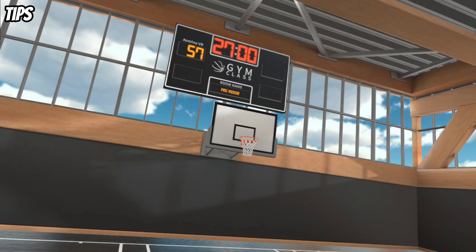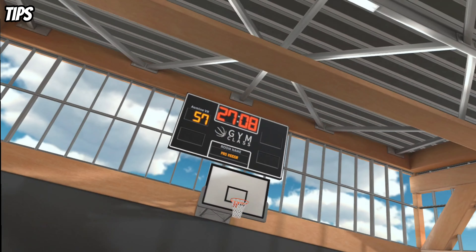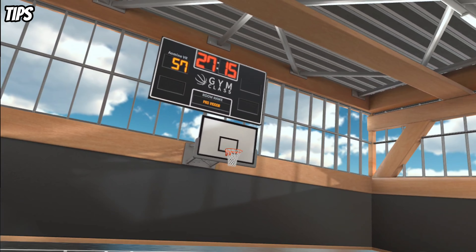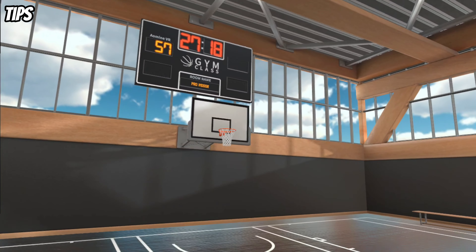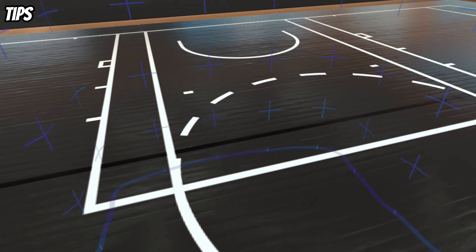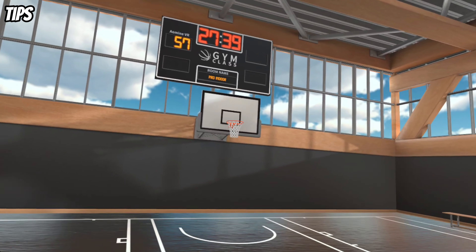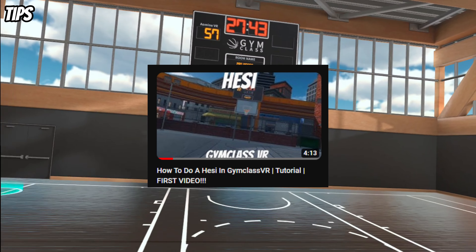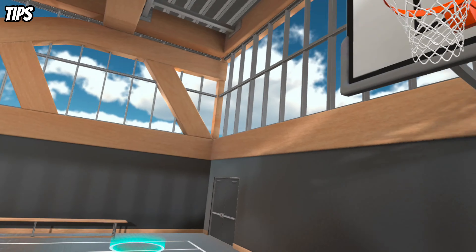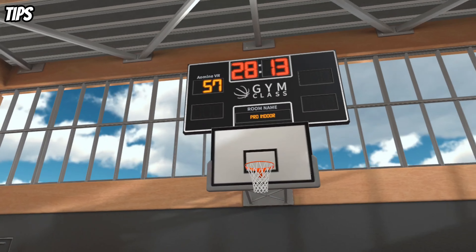Another tip: when you fake passes or shots, make sure you do them realistically. A lot of people have a slow jump shot but then do a hezi that looks nothing like their real shot — defenders won't jump for it. If my hands look like this when I shoot, my hezi needs to look the same before I dribble out. That will get your defender jumping so much more. I have a tutorial on how to hezi in Gym Class VR — check that out if you need it. Make everything look realistic, whether you're a big man or a guard.